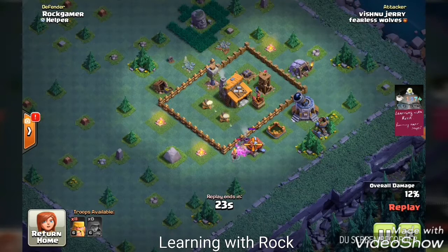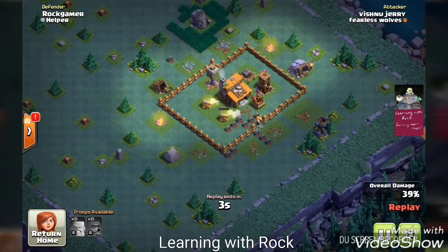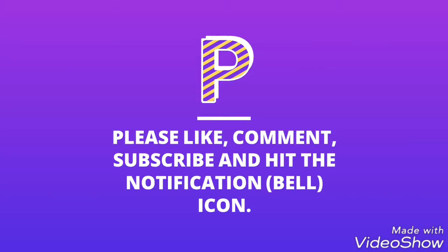This was again a 20-barbarian attack — that one was 30. When the barbarians hit the mine a bunch of them lose their health, so that should work. We are done — our next loot will be available only after 15 hours, so till then, signing off!